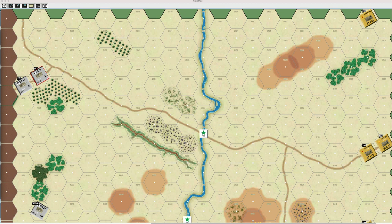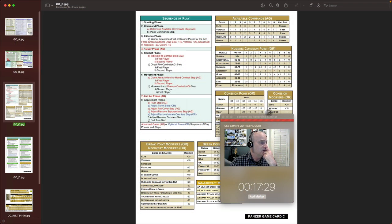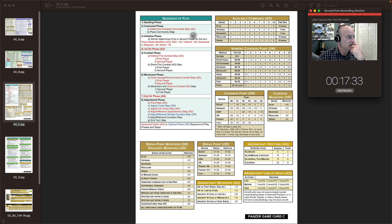Spotting phase is over. On to the command phase — we need to determine available commands for each side. Both sides are seasoned. The Germans have 11 Panzer 4s — 11 units at seasoned gets them six commands total. The Soviets with 10 seasoned units also get six commands total. On to the place command step — probably a lot of these are going to be move commands.